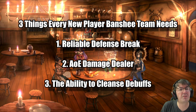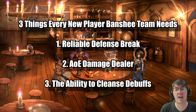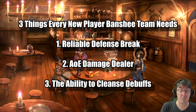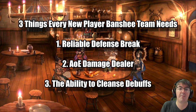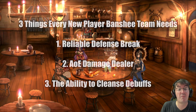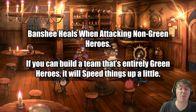An AoE damage dealer helps speed up the fight as well as deal with the extra adds that spawn throughout this encounter. And finally, number three: a cleanser, as Banshee uses a lot of debuffs, some of which could be potentially backbreaking — specifically Banshee's Curse. Ideally you want a team that has all three of these things, and as a bonus, if you could have it be entirely mono-green to help minimize the Banshee's healing, that would be pretty good.